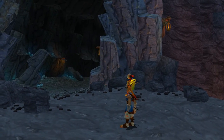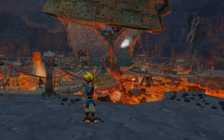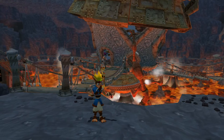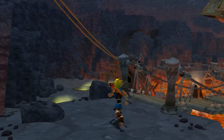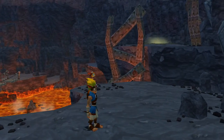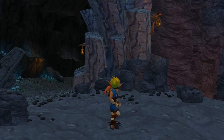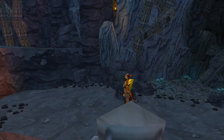Hello and welcome back to more Jak and Daxter. On the previous episode we defeated a boss, we made it to a new area, and we found out what happened to the Red Sage. So now we need to fight — pretty much the dark eco sage has been doing some bad stuff and we need to go fight him.